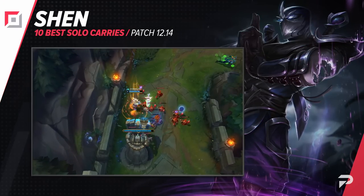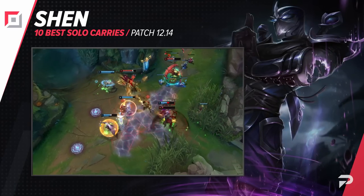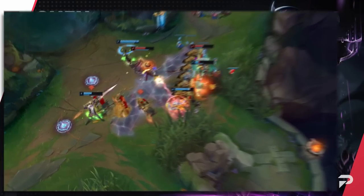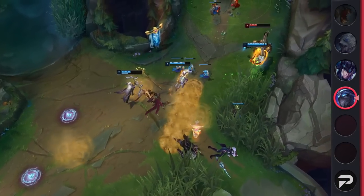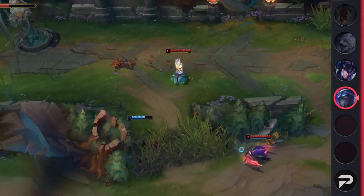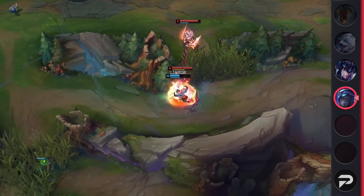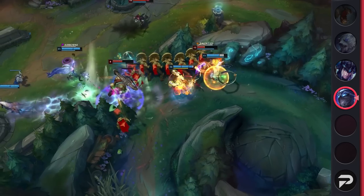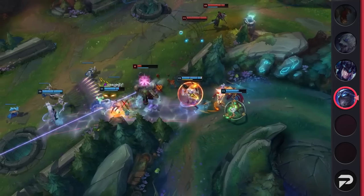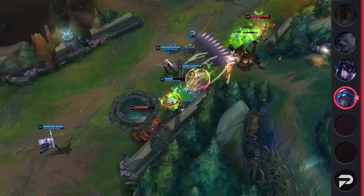Starting us off strong, we've got a top winner who has held up for multiple patches in a row — Shen. He continues to be a powerful pick thanks to his great laning and his ability to impact the map. With the nerfs to teleport and an increase in skirmish meta, Shen will comfortably be able to win his lane and help his allies win the game, showing up to fights unexpectedly. Regardless of whether you like to play tanks or not, Shen is a great pick that you really shouldn't miss out on.